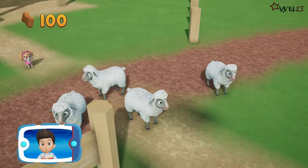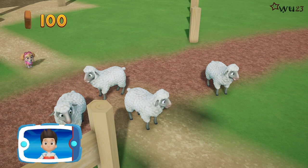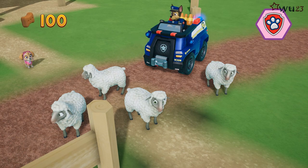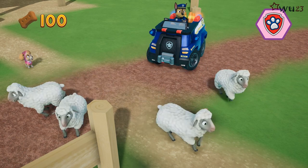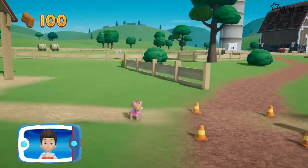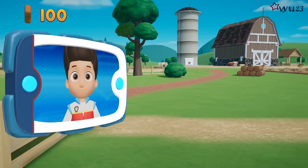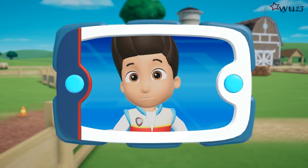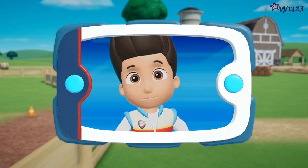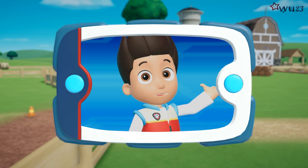Skye found the sheep. Now we need Chase to help move them off the road. Pick the pup ability that you need. Now we can keep moving. You helped Skye find the sheep and you helped Chase move them off the road. Now it's Rocky's turn — help him repair that bridge so the sheep can go home.